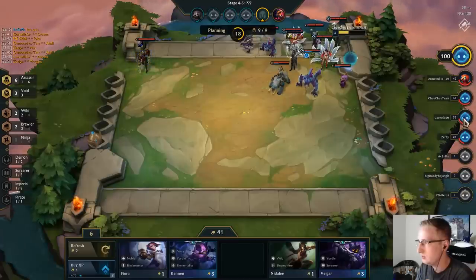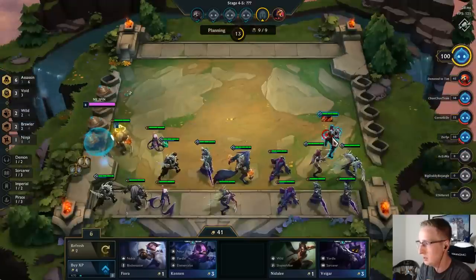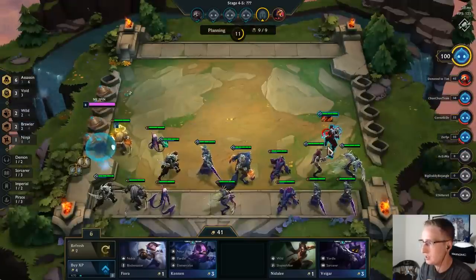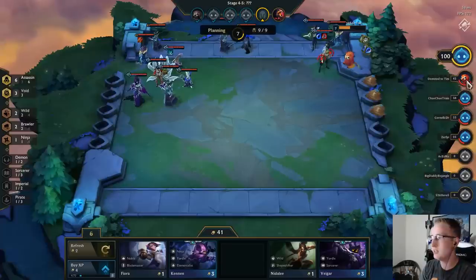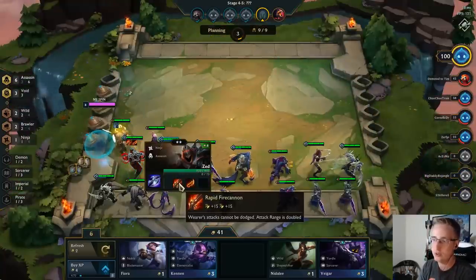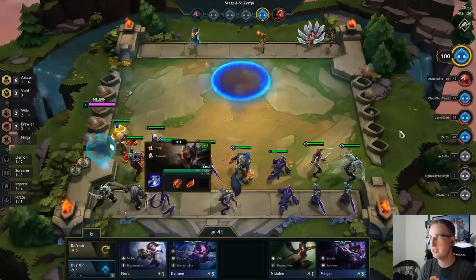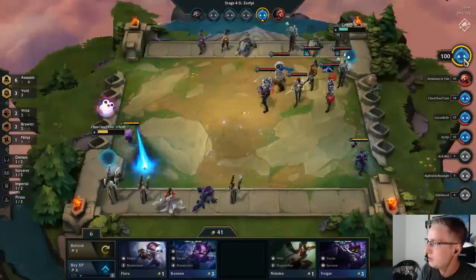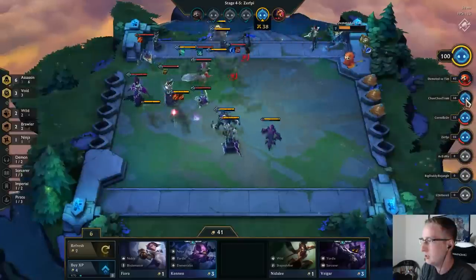Phantom Dancer Draven is on the right side, so we're going to put our Zed on the left side. That way we guarantee that our Rapid Fire Zed — which counters Phantom Dancer because the attacks can't be dodged — is in position when we go up against that Draven player and make sure we win.